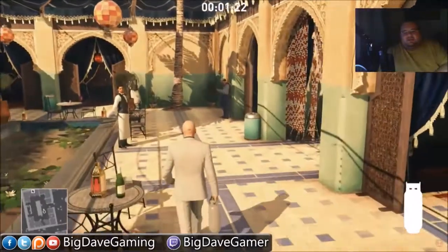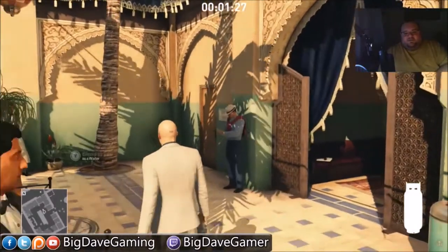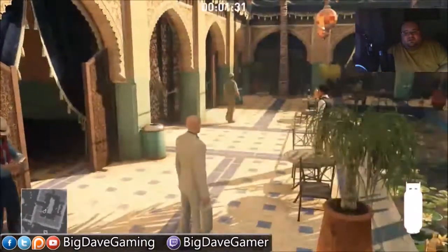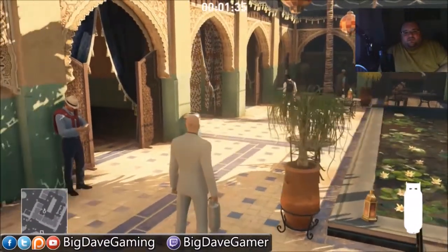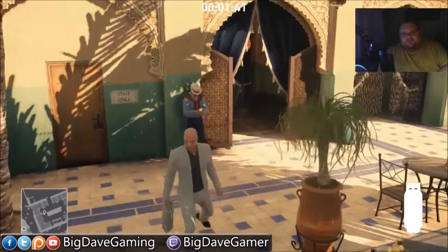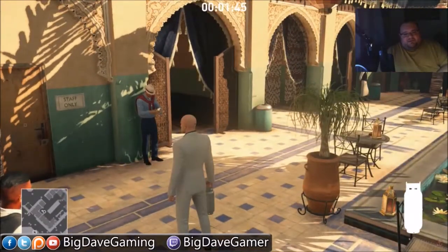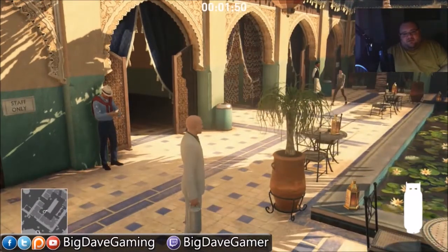This guy is the one who facilitates the deal for the diamonds — the guy with the red shirt tied around his neck. He's going to be meeting our target, the guy we're going to kill, here at around the three-minute mark, about two minutes fifty seconds. Our target's going to come into the cafe, have a conversation with this guy, and start the diamond deal. Once that conversation's over, we can go ahead and eliminate our primary target.